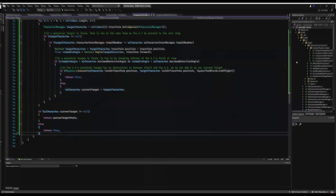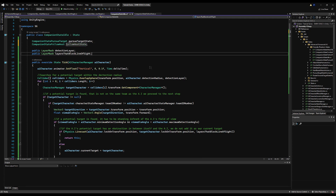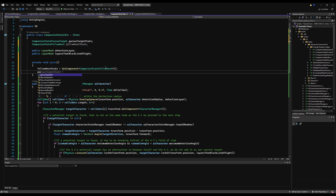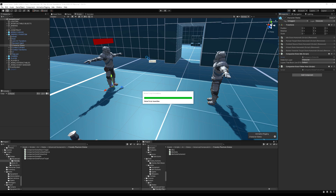Set the detection layer to 'character' and layers that block line of sight to 'default' — default is our environment. Let's go up to the idle state to make a variable for our follow companion state, calling it on awake or dragging in the inspector. If we get too far away from our companion when in this state, we want to follow them. When the companion is not in combat, the max range is probably around four or five; if in combat, probably about ten — we'll do that in the next video. For now, if AI character dot distance from companion is greater than AI character dot max distance from companion, then return follow host state.